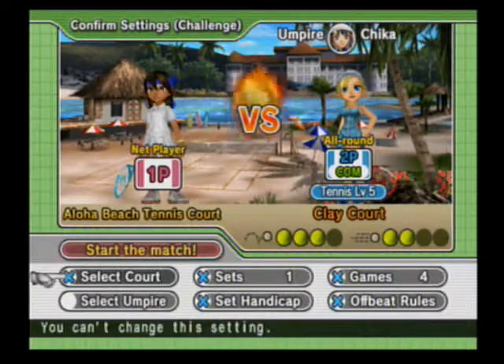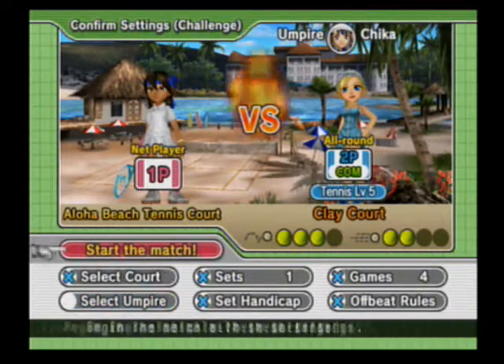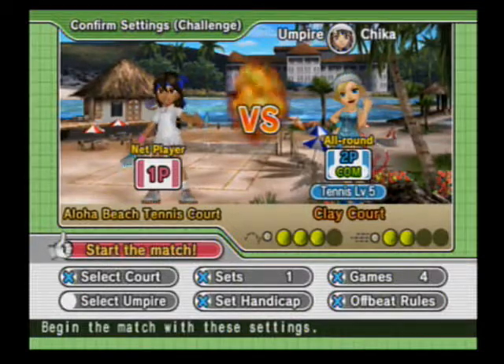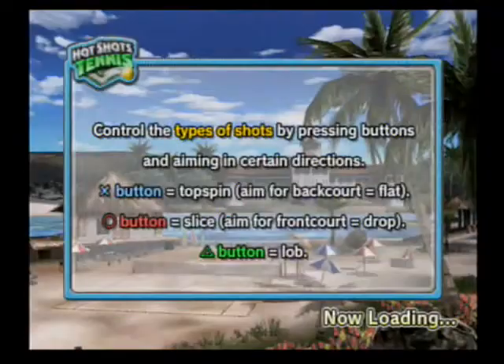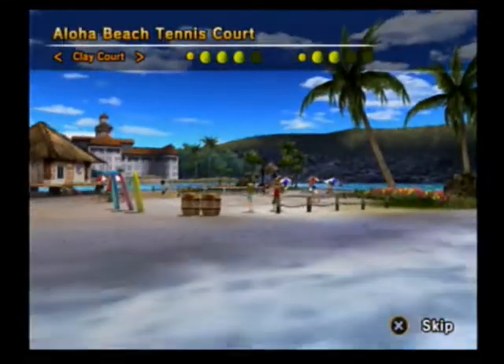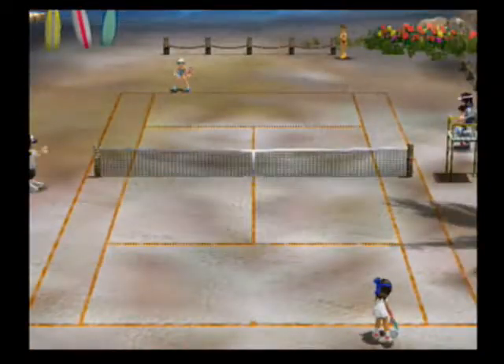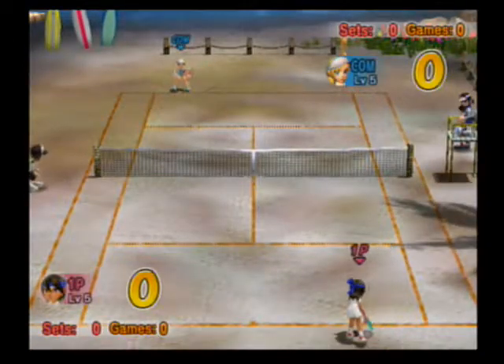The things with X's in them we can't change. Normally you can change the court if you want to, but since we're playing for the court we can't. Let's start. It's explaining the different buttons — top spin, slice, and lob. I don't know why we're playing Ashley for what seems to be Cody's court.